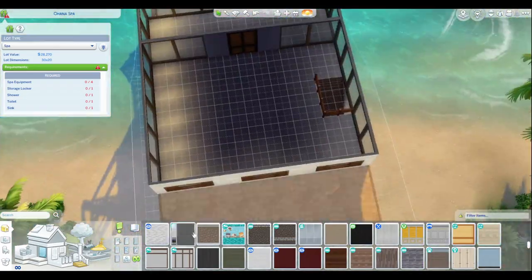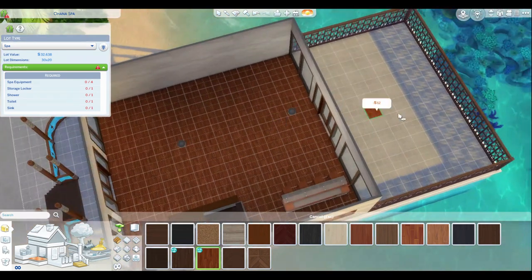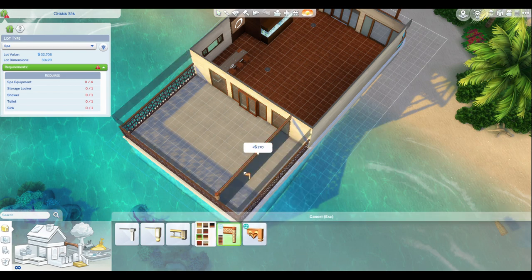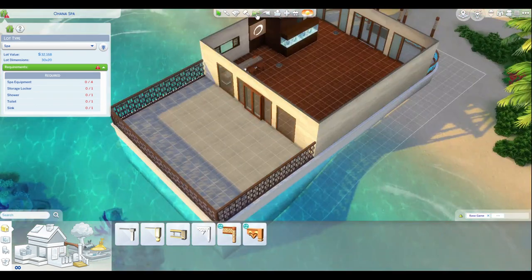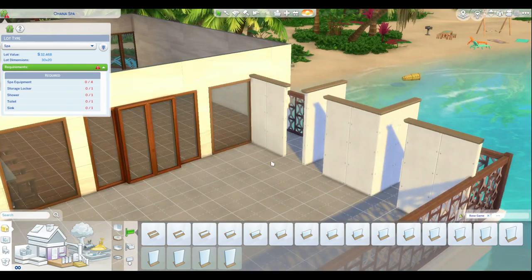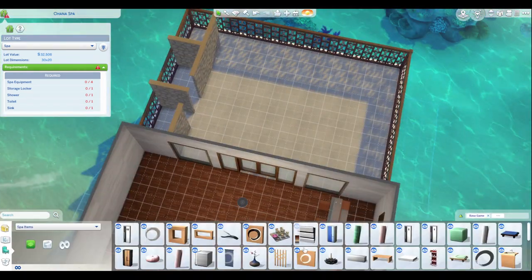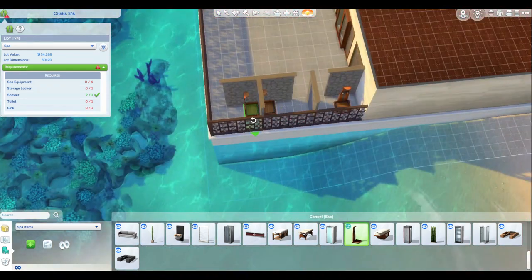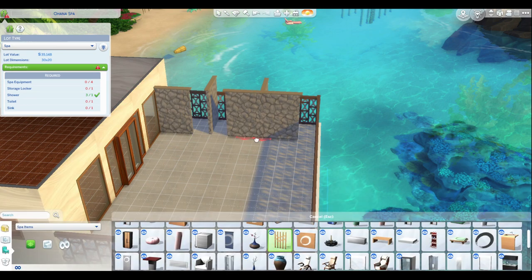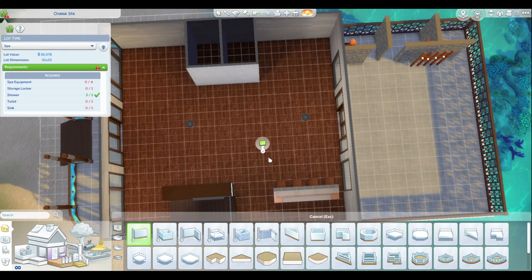I also wanted to keep it light and airy, at least feeling-wise. This does have a lot of windows. I didn't put in open doorways or any of that, partly because the island still gets cold and your Sims complain. But it's also very easy to translate into another world by just changing some of the outside features and a couple of the windows. So this could go into any world really.